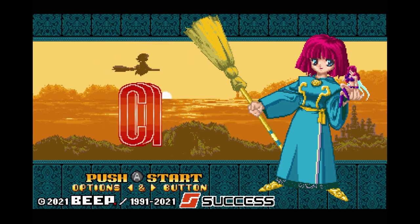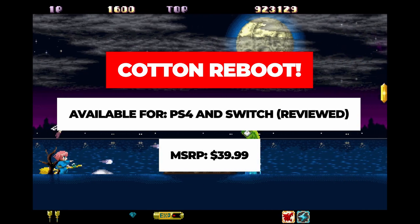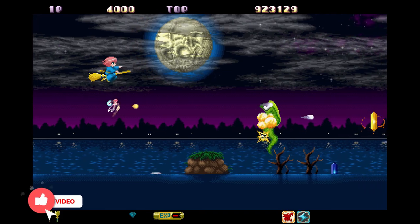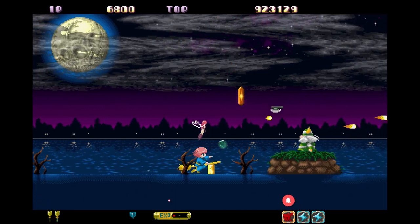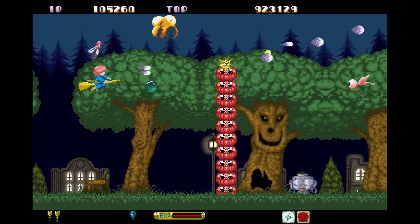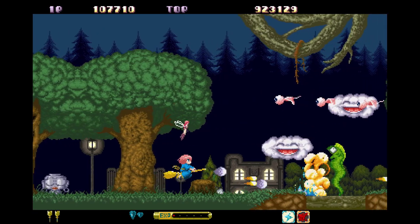Cotton Fantastic Night Dreams was a scrolling shooter developed by Success and originally released in the arcades in 1991. The game proved to be pretty popular and there were multiple ports since then to such consoles like the TurboGrafx CD, PlayStation, and the Sharp X68000. Here in the States, we were only blessed with a TurboGrafx CD port, and that has become very expensive since its release way back in the day.